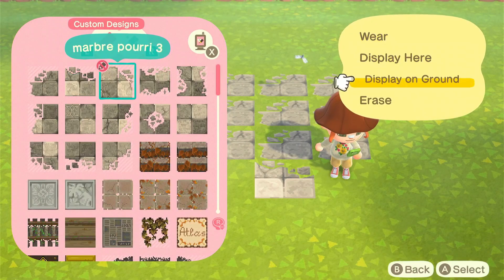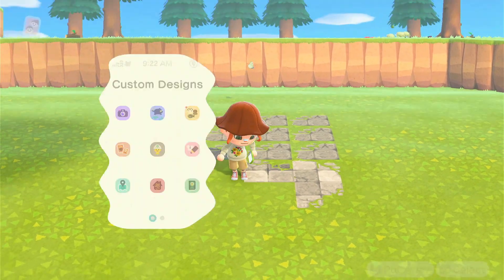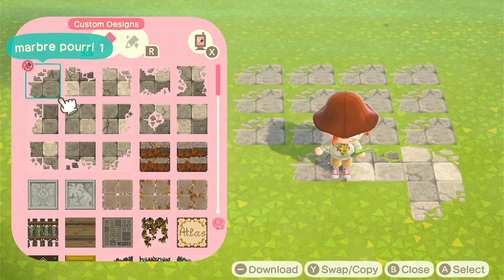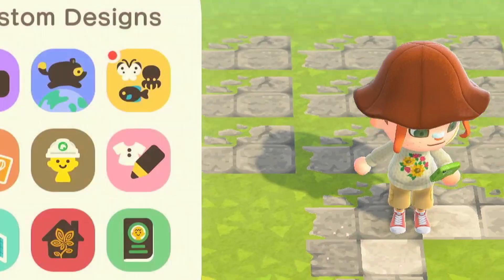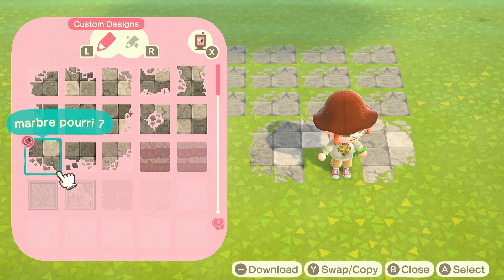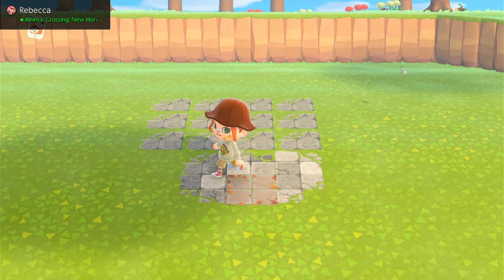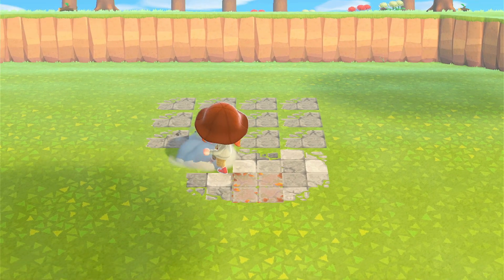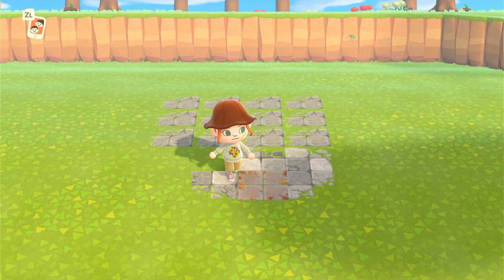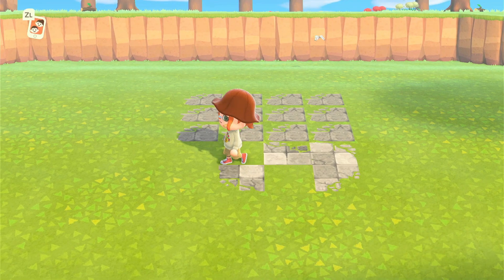The rules are simple enough. Everyone was handed an Easter related theme they had to use for their build and we had to use at least one Bunny Day item. I am super happy we could pick the Bunny Day items ourselves because most of the Bunny Day furniture makes me want to cry. I was assigned the theme Spring Garden and at first I was really happy because it sounded simple enough. Some of the other creators got themes such as Easter Parade and Chocolate Factory, which sounds crazy. I would have had no idea what to do if I got those themes.